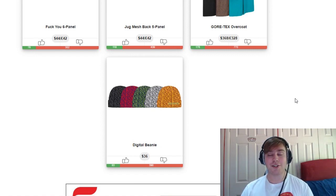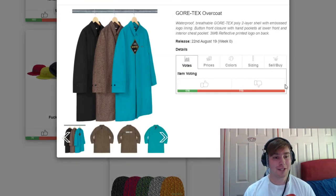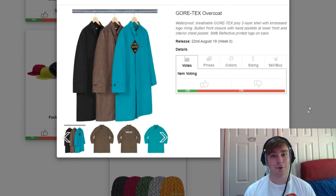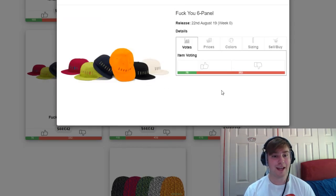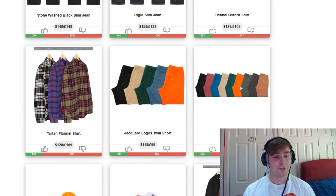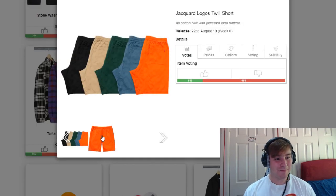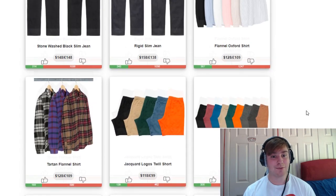Starting off we've got the digital beanie — not my sort of piece. Following that we've got the Gore-Tex overcoat; I like the reflective 3M on the back but I wish it said Supreme instead of Gore-Tex. We've got the jug mesh 5 panel — the same jug that is the keychain releasing this week. There's also a 6 panel, the work pant, and the Jacquard logos twill short. The tartan flannel shirt is also near the bottom — not an amazing piece.